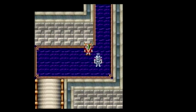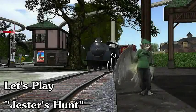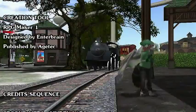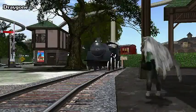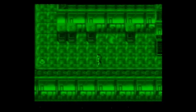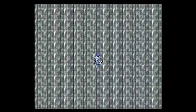Hey, did I seem a little angrier in this episode to you? And speaking of how linear this place is, why is it that the elevator leading to the boss's lair is inside the prison cell?